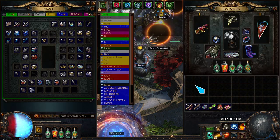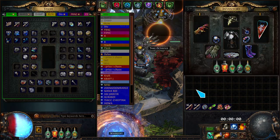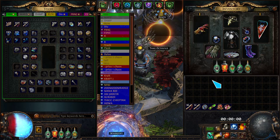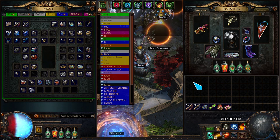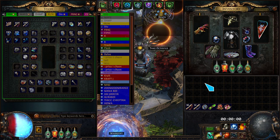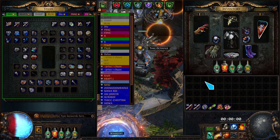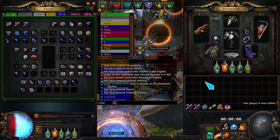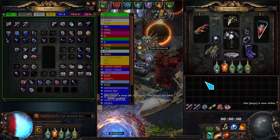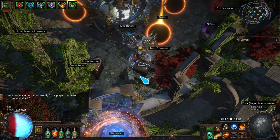So you layer a bunch of them and they shotgun, which is why we use Concentrated Effect and Slower Projectiles on single target — it makes more of the projectiles shotgun on a single target. The bigger the hitbox of whatever you're fighting, the more damage you will do, because a few of them do spread out. There's some info on the wiki — it's an RNG thing. The minimum spread is 5 degrees and the maximum is 25.